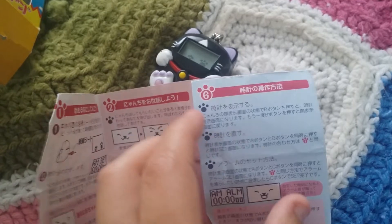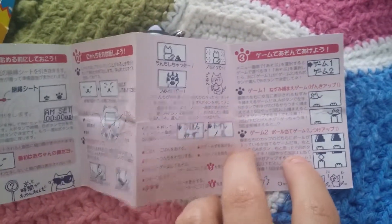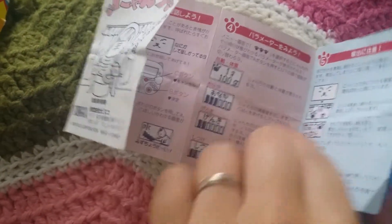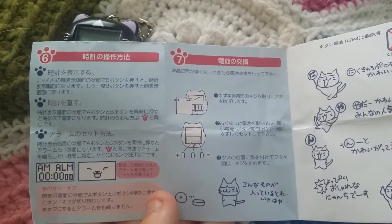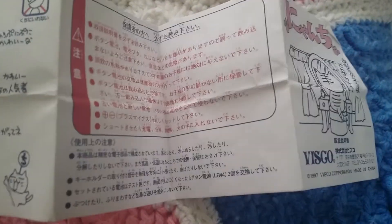I really wish I could find out if it's possible to turn the sound off, because I'd love to run this pet. But I don't know how to turn the sound off, so if anybody has this pet or is familiar with it — or can even read Japanese — please let me know. I want to know if I can turn the sound off so I can run it, because right now I can't, with work and everything.